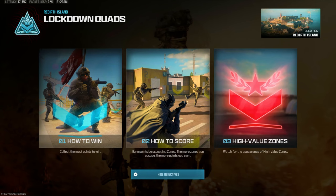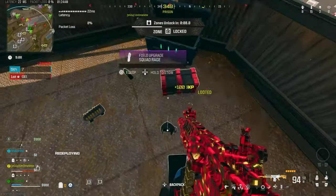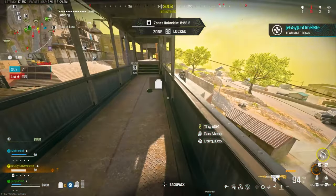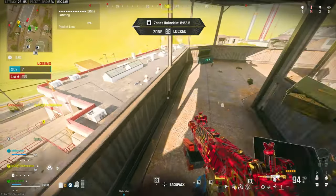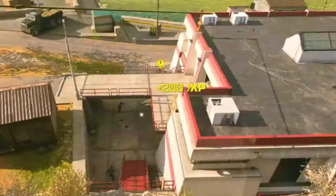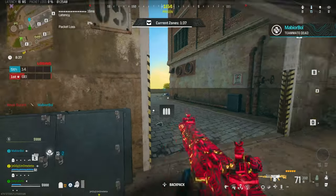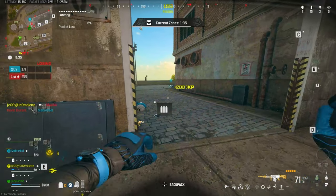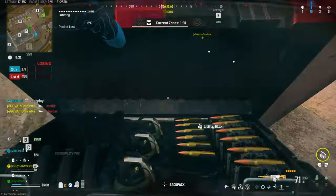I'll start with the XP glitch. As you can see right now, we're in Lockdown Quads and you're getting XP for throwing decoys. This is an old one — it's always working every single time Lockdown Quads is out. For some reason they don't remove it. It is not part of the game. You're not supposed to be getting 200 XP every single time you throw a decoy, but you are. So go into Lockdown Quads, find the ammo boxes, throw decoys at the enemies. You'll see XP pop up on the screen right now, just like this, and then bang — you're going to get some mad XP. Do this for the whole game.